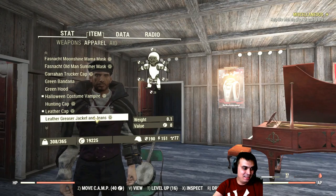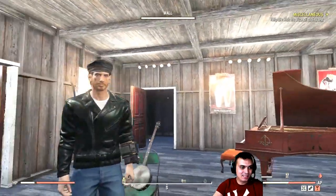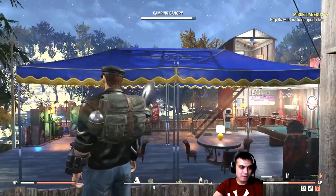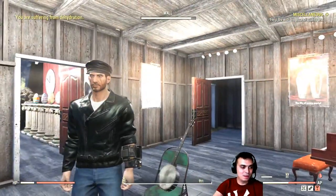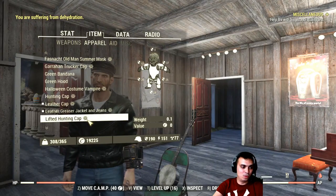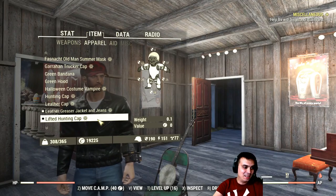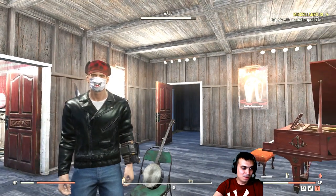The leather greaser jacket and jeans — looks cool. Oh yeah, by the way, I forgot about the skins we have for the bags as well. To be honest, this is my favorite one; the other ones aren't great. Actually, there's two more — we've got the fridge, which I don't like either. Lifted hunting cap, then we got the medical smiley.